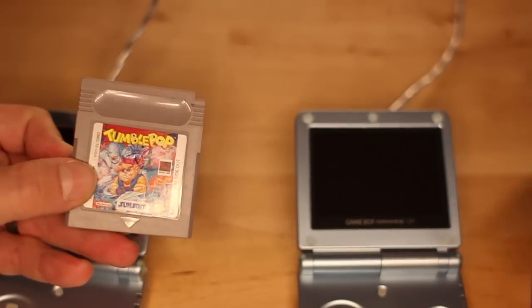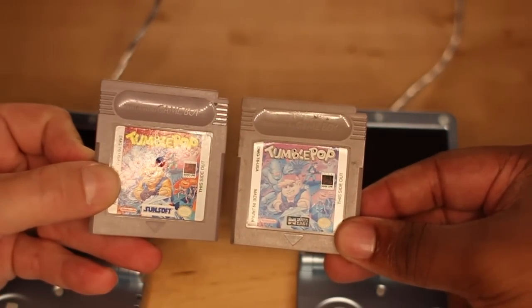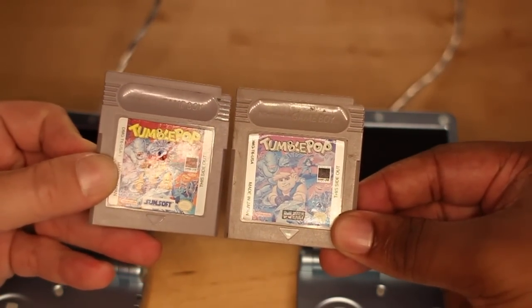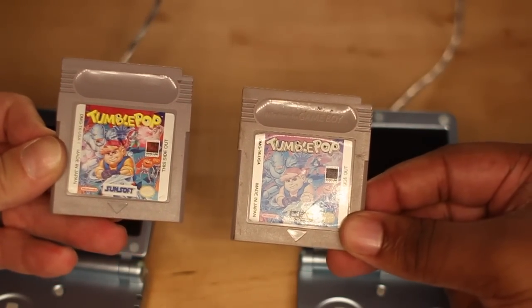TumblePop, two variants. Data East and the Sunsoft one. The Data East was the original one, but the Sunsoft one came out later. Sunsoft reprinted a lot of stuff, actually.